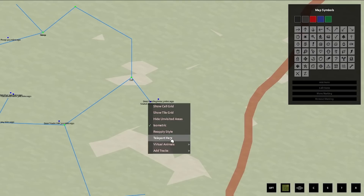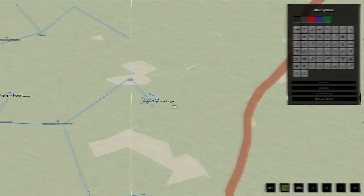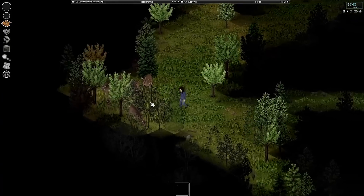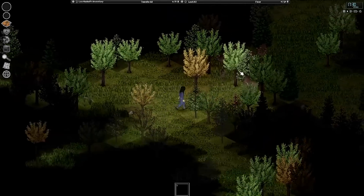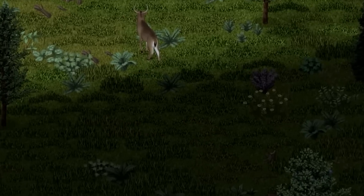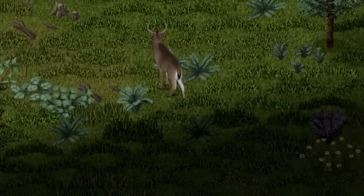The devs explain further that each type of breadcrumb the deer leaves behind will indicate different elements of their life and present different hints to the player. For example, tracks will present a rough direction of the herd, whereas items like flattened grass or herbs will suggest a sleeping spot. It's really good to know this is going to be quite a varied part of the game.